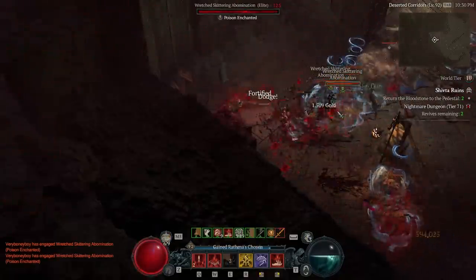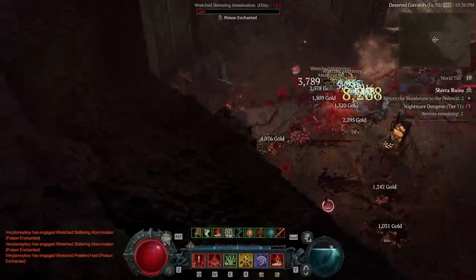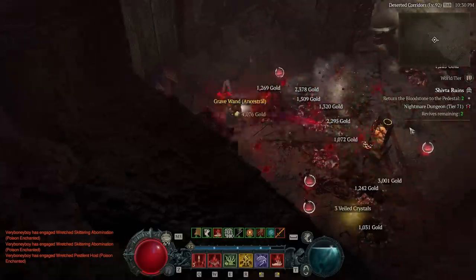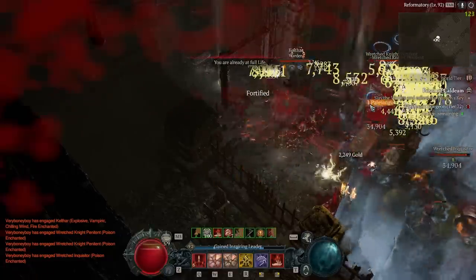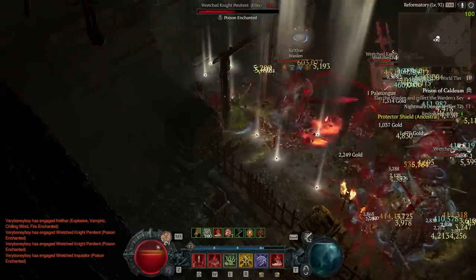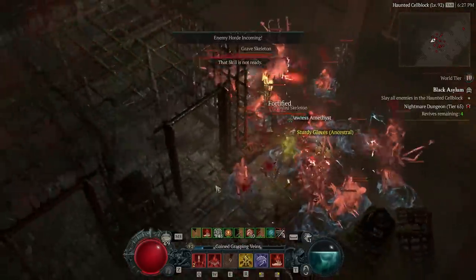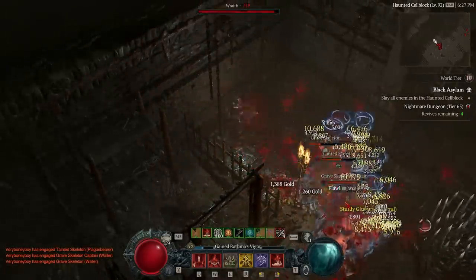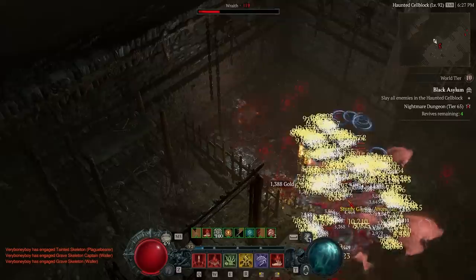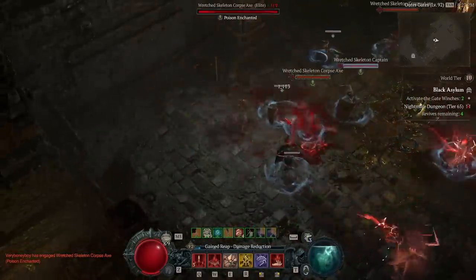This puts me in an odd position. This type of build feels like the natural progression of Blood Necromancer into the top tiers of Nightmare Dungeons. Bloodlance only works with high attack speed, great essence economy, and against enemies with high health — but if you do easy content with this build it feels terrible. Yet in the harder content this ability is apparently designed for, it simply cannot function.